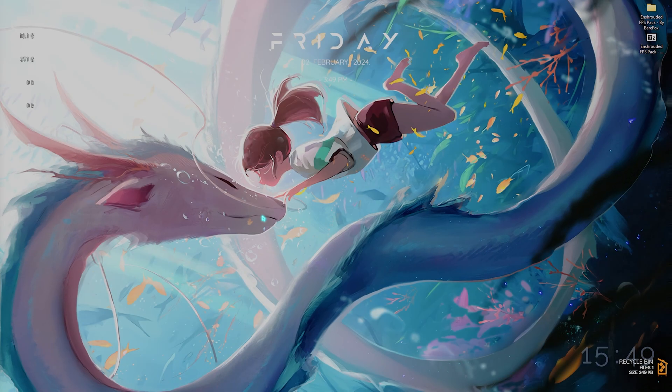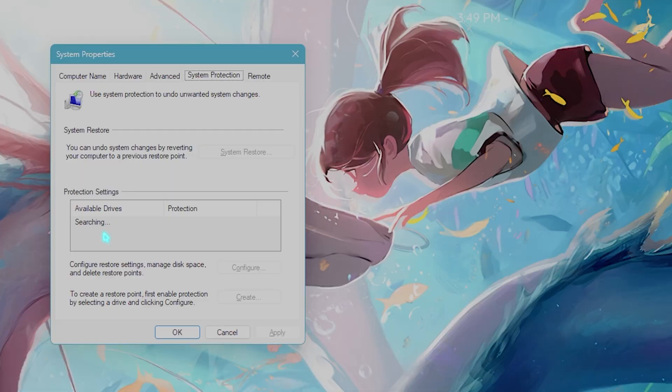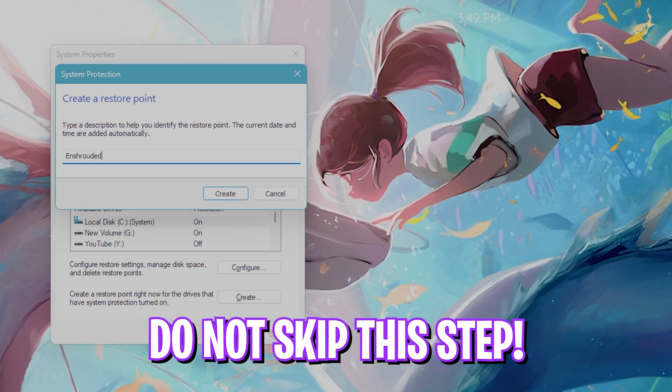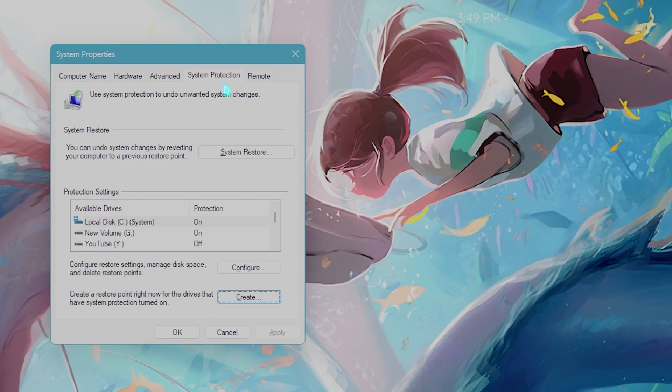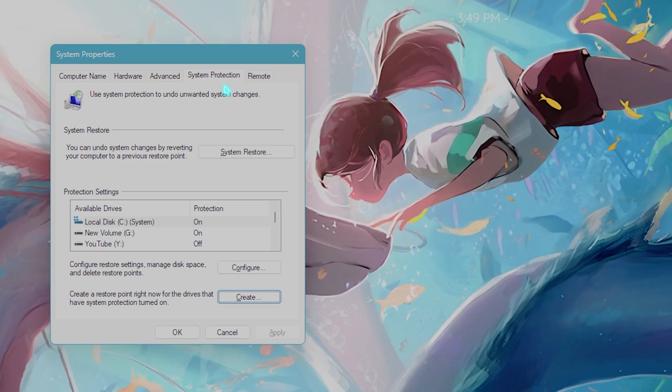The next step is creating a restore point. Search 'Create a restore point' on your PC, look for your Local Disk C, click Create, name it 'Enshrouded,' and click the Create button. I highly recommend you not skip this step — it's essential for saving system integrity. If you want to restore every setting back to normal, you can always do that with one single click.